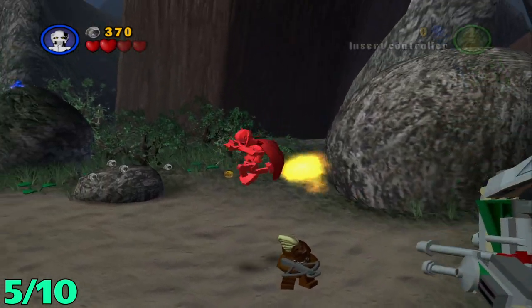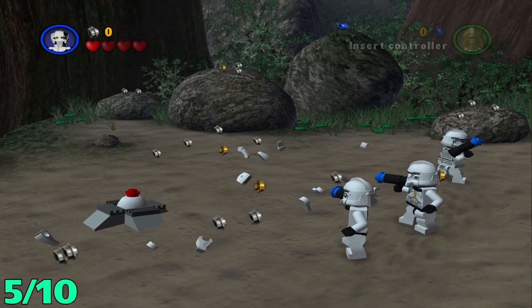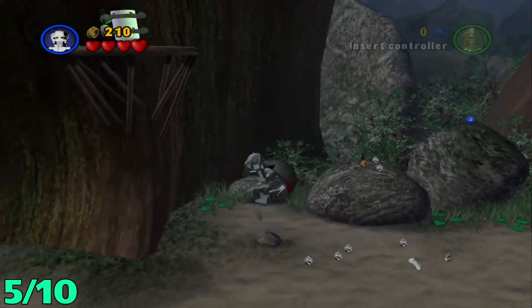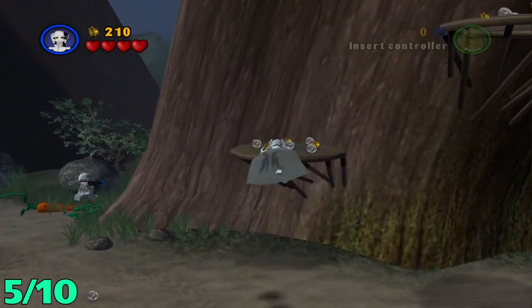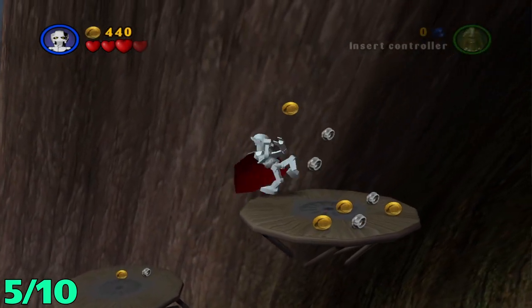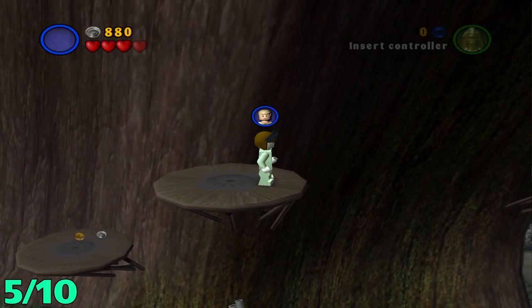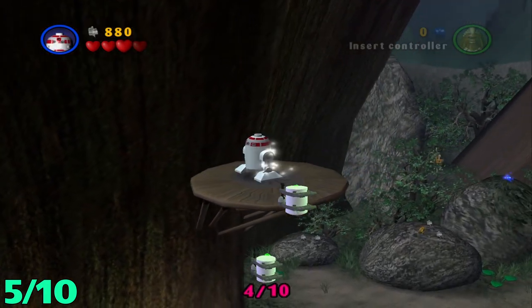Minikit number five from the last position will be right over here. Once you get to the middle area, you can see the platform up there. You're gonna get a high jumping character to jump up on that part and then up here, then switch to a flying character — for me it's R2 — and grab that minikit.